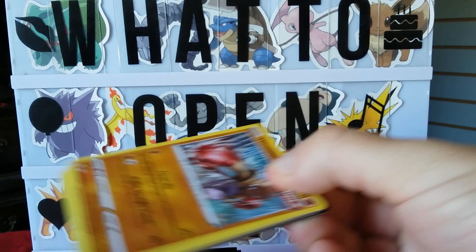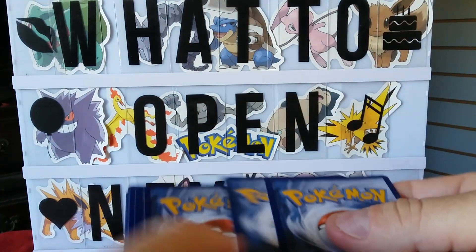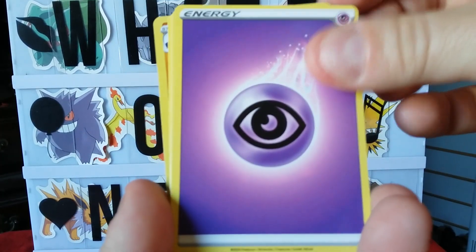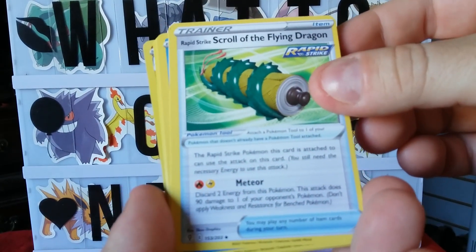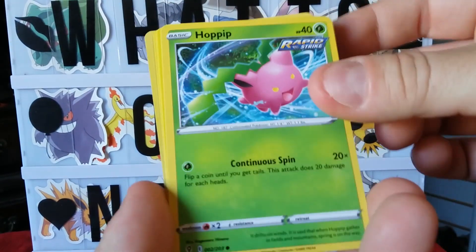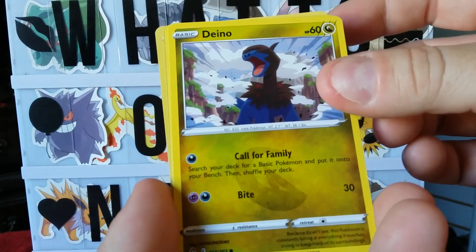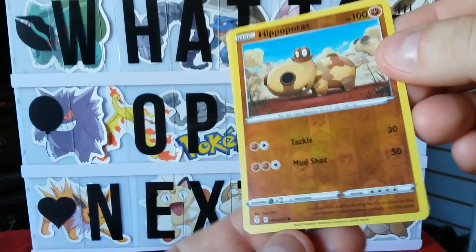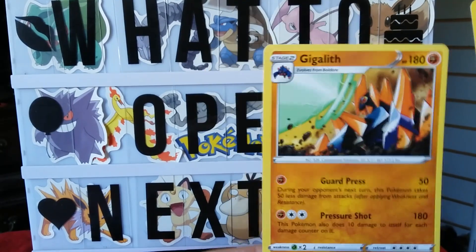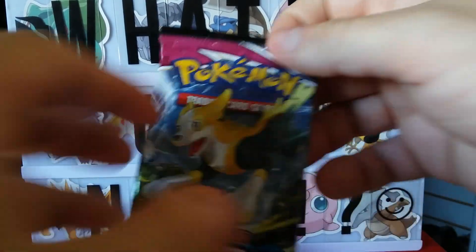Next up we got Evolving Skies — that's right, Evolving Skies. Alright — fire, electric — psychic energy. Scroll of the Flying Dragon, Copycat, Hitmonchan, Hop, Hippopotas — reverse foil Hippopotas — and a Gigalith! All right guys, on to the Fusion Strikes!